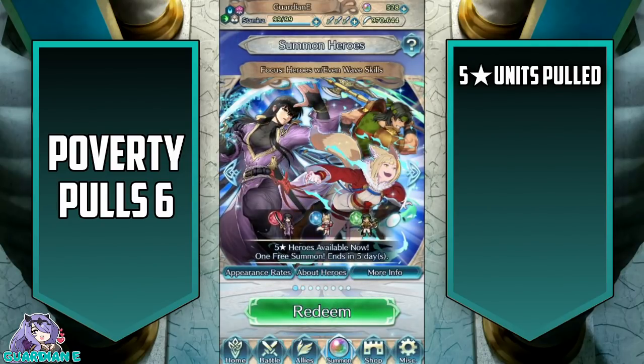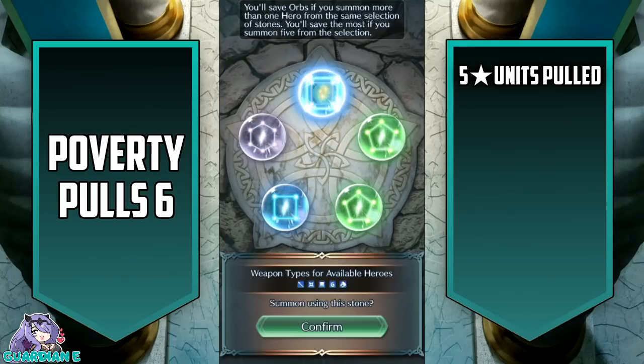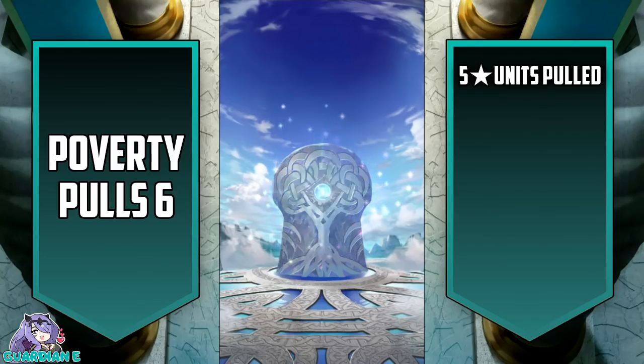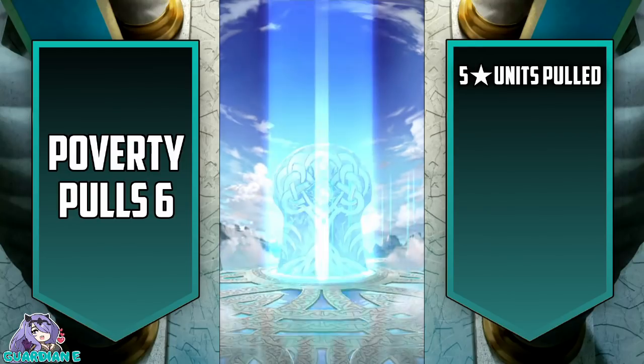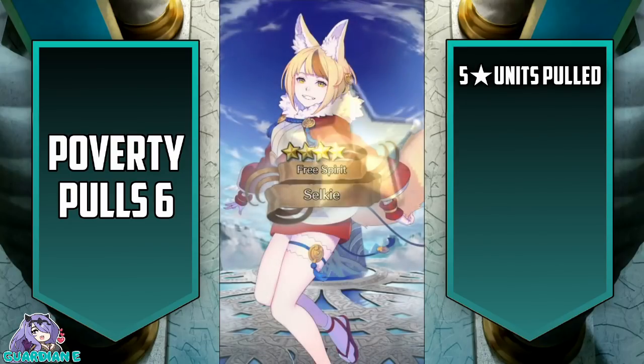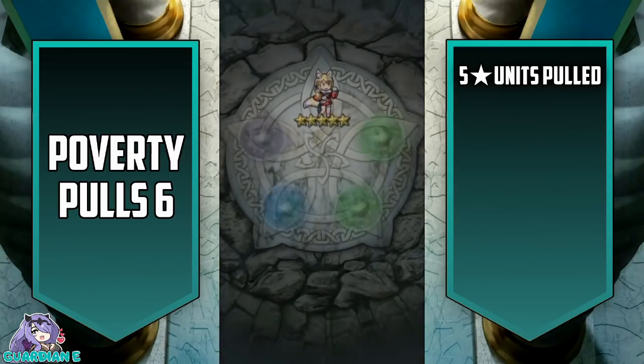Alright, last but not least, we have the Heroes with Even Wave Skills. I actually have all of these except for Shannon, so I think we're going to be pulling on reds - if we have them - blues as a backup. Blues it is. Let's grab this blue stone up at the top here and see if we can't get at least a strike of luck on one of these banners. Oh, and we are going to get a strike of luck - look at that! Look at Free Spirit Selkie! Such a cutie. My first Selkie was actually a random Poverty Pull as well, so Selkie just seems to like showing up on these banners randomly.